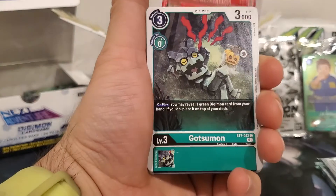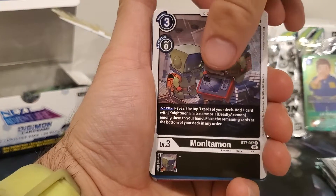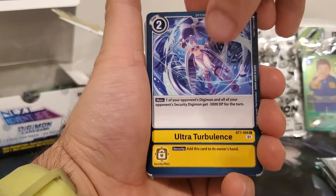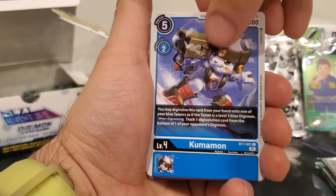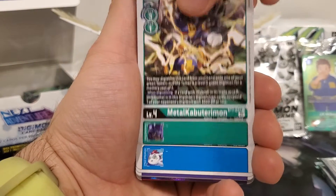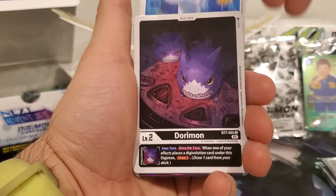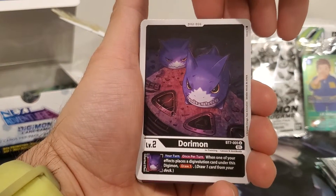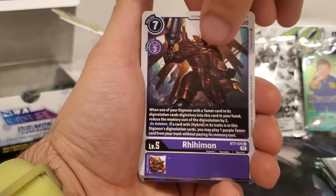Starting off we got Brachiomon, Gatsumon, Monatamon, Ultra Turbulence, Lorimon, Kumamon, Metal Kabuterimon, Nice Cute Gomamon, another Fierce Dorymon, Rihimon.